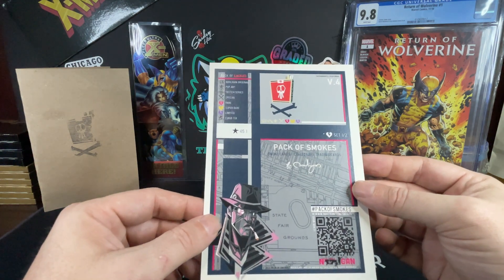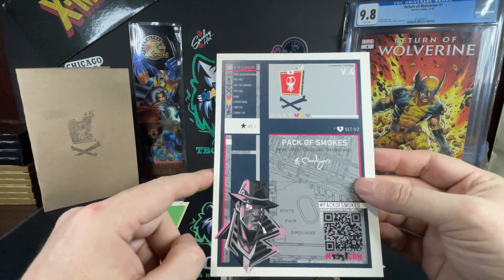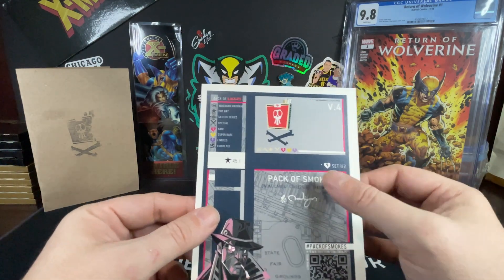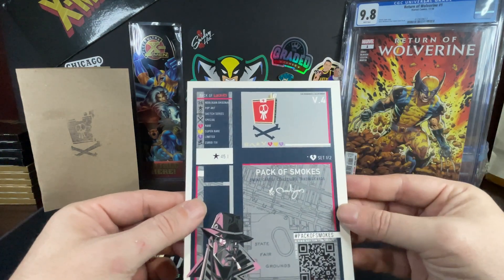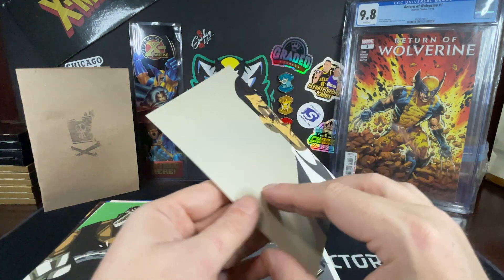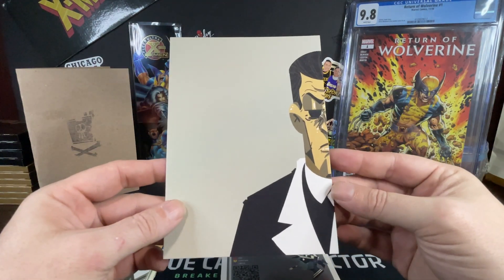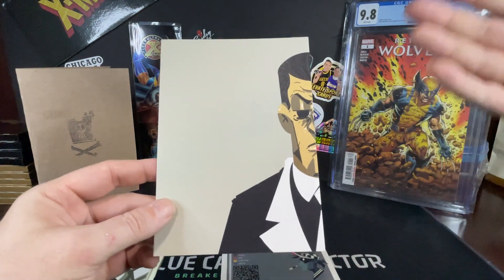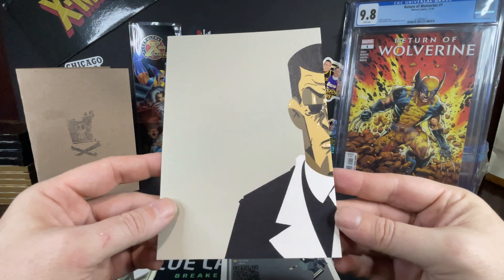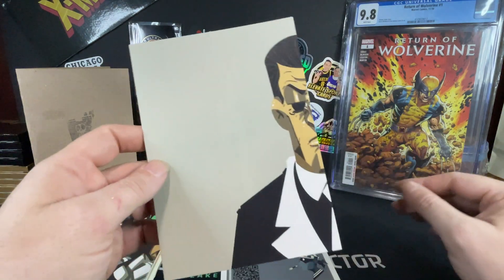V4 set one of two. I believe that means there's a second card that goes with this — it's not serial numbered in the usual sense, it's hand serial numbered. Set one of two means you get half of it and the other card — two of two — is the one that goes with it. Maybe the Godfather? Thinking that might be the Godfather.